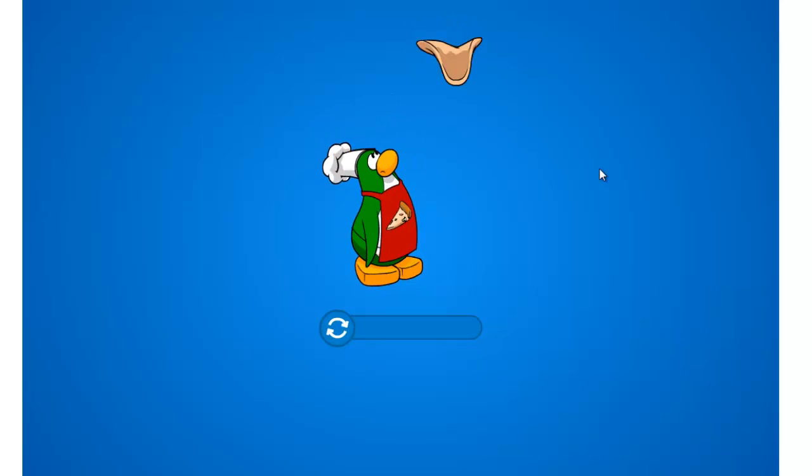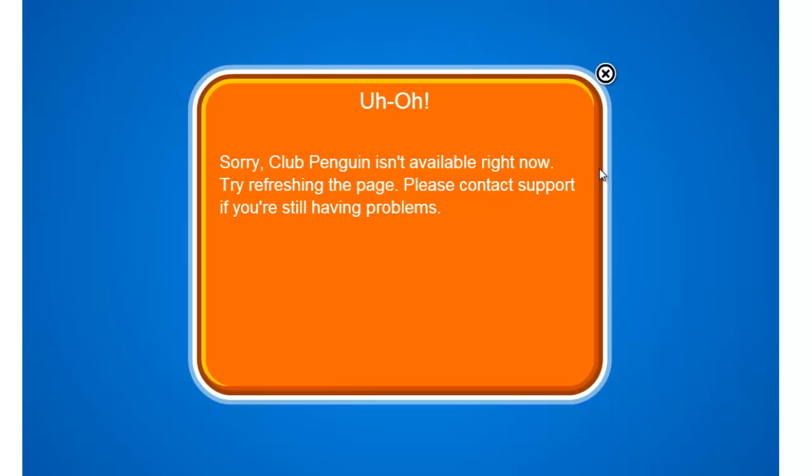The Tips mode button still doesn't work. I haven't reported it. I don't know if any other guy has. Club Penguin says to try refreshing the page. When I get this up and running, I'll unpause it.